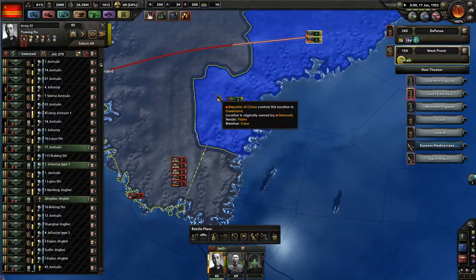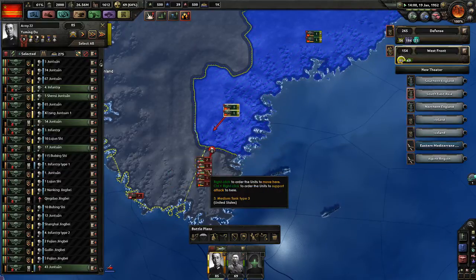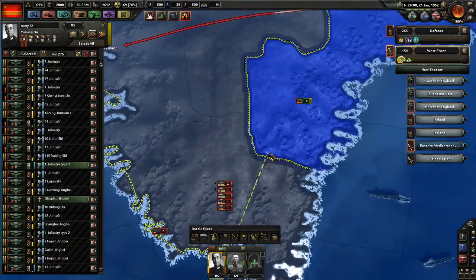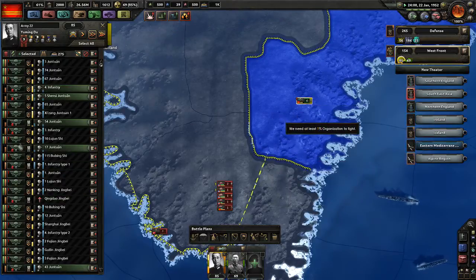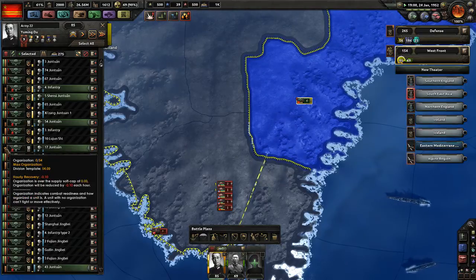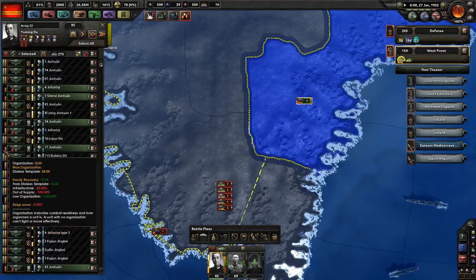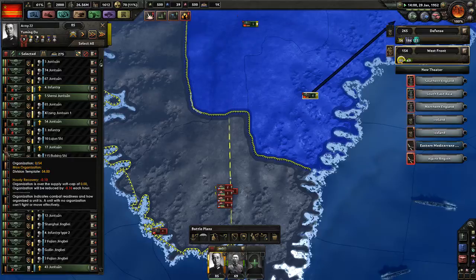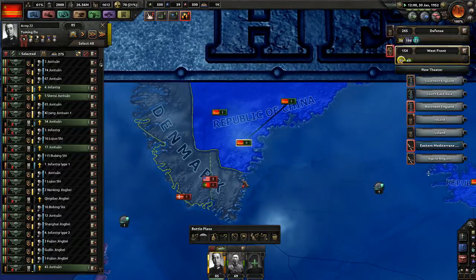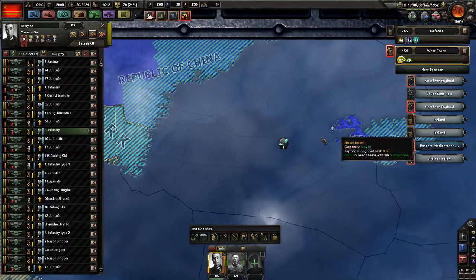Just get reinforced in time, look at that. No organization whatsoever. You decide if you want to recover or not. Yeah, they immediately get repelled — there's nothing we can do here except land in full force. Let's see if we can actually do that.